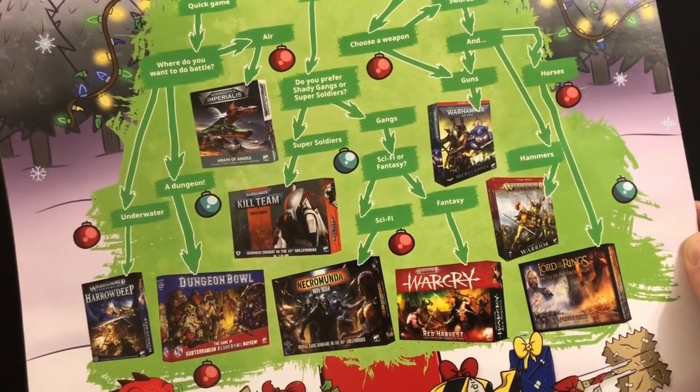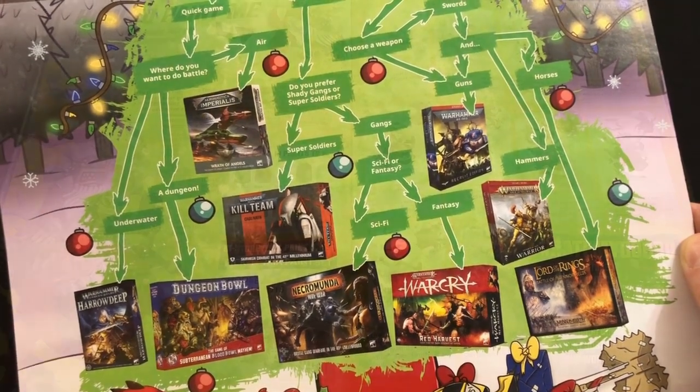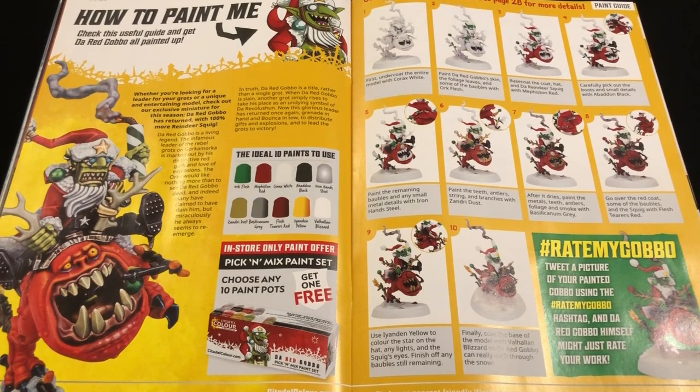But then we get to the useful stuff — the stuff that makes it worth grabbing one of these the next time you're walking by a Warhammer store. There's a painting guide for the Red Gobbo, which would obviously be useful for any grots or squigs you need to paint. What I like is they've kept it nice and simple for people who might be relatively new to painting. Of course, this is also a sneaky underhanded way to sell paints in store, because the painting guide uses exactly 10 paints, and they list those 10 paints right next to an advert for their pick-and-mix paint sets, where you get one paint free when you buy 10 in store. Such deviousness. The Red Gobbo approves, I'm sure.